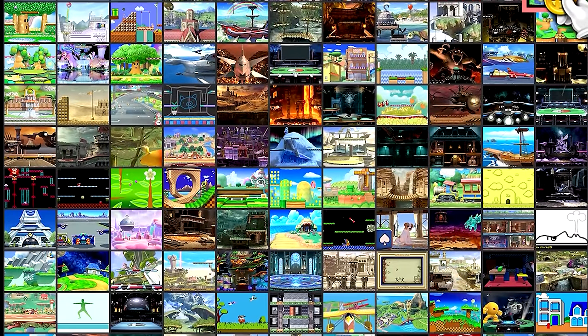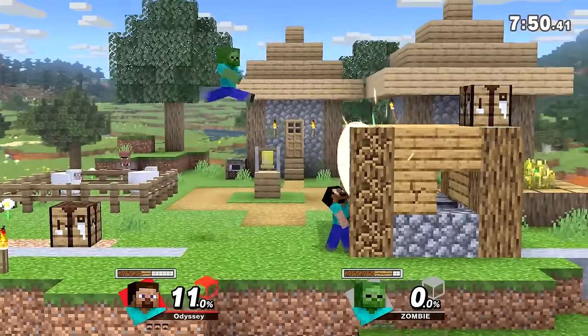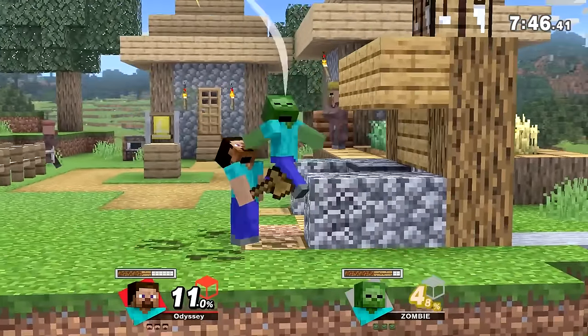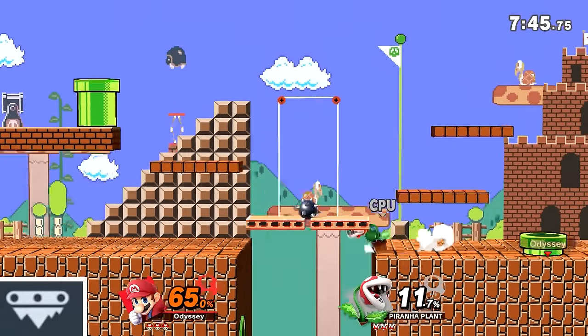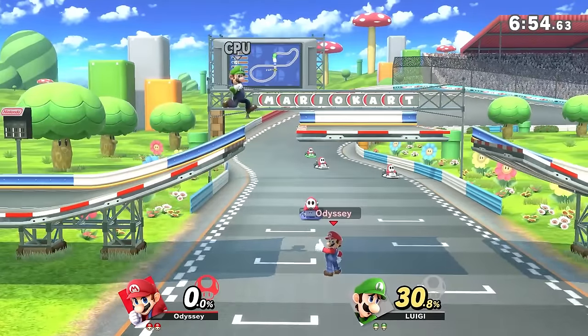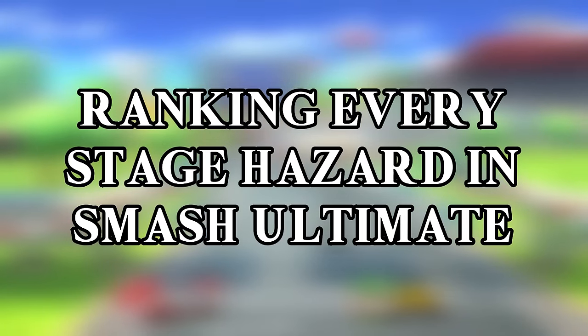Super Smash Bros. Ultimate is home to over 100 different stages from a ton of different franchises. In order for each stage to represent their respective location better, most of them are given hazards or specific elements that help them stand out. Smash Ultimate provided a toggle in the menu for these hazards, which means we can directly identify what these hazards are based on the changes the switch causes.